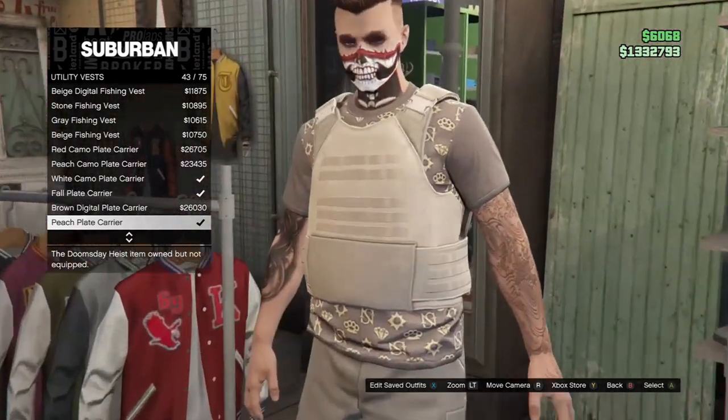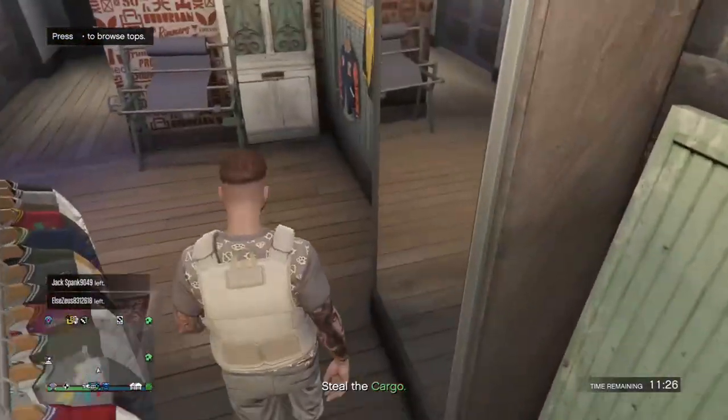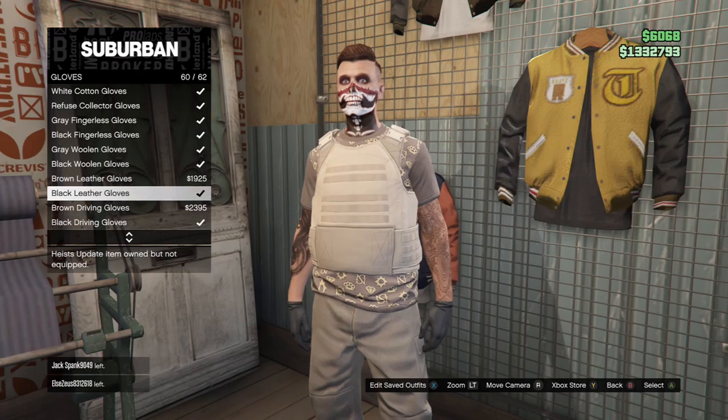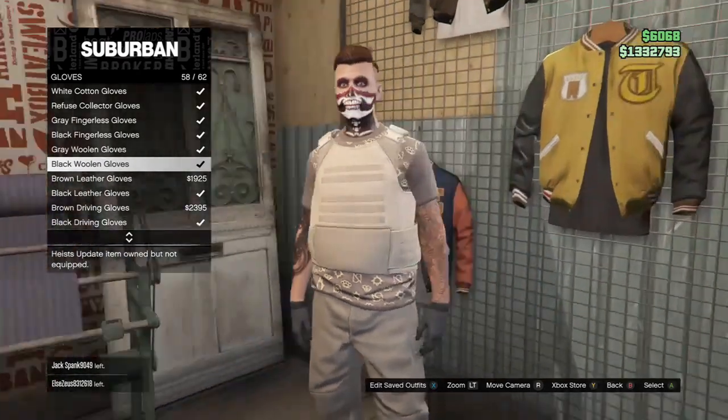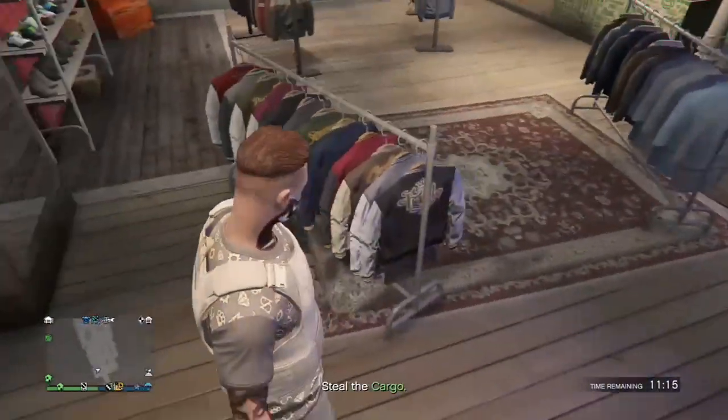Once you have done that, buy it and go to accessories. Then go to the gloves and equip any of the black gloves — I personally like the black one gloves but you can choose any type. Now once you have done that, go to the outfit section and save your outfit.